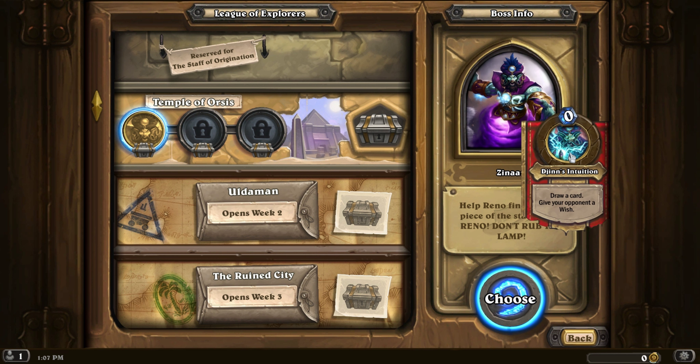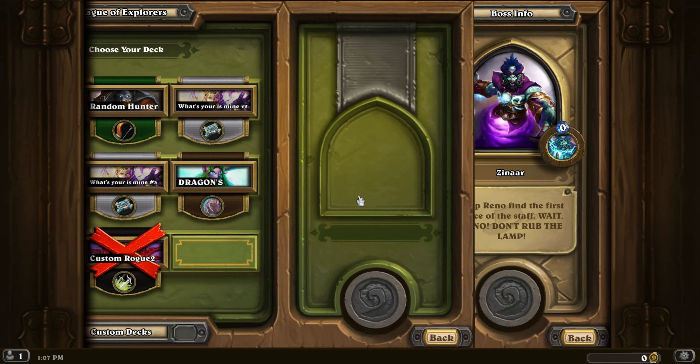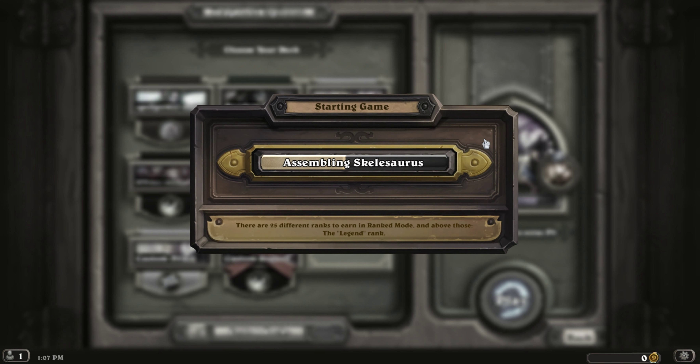So the hero power is: draw a card, give upon a wish. That could be interesting. So he's going to be giving us wishes. I think I'll just go for my what's-yours mind deck. Cookie Murlocs? What?